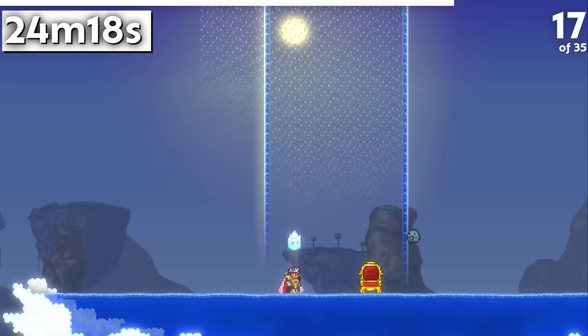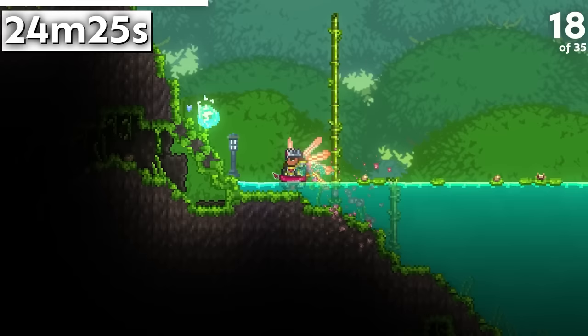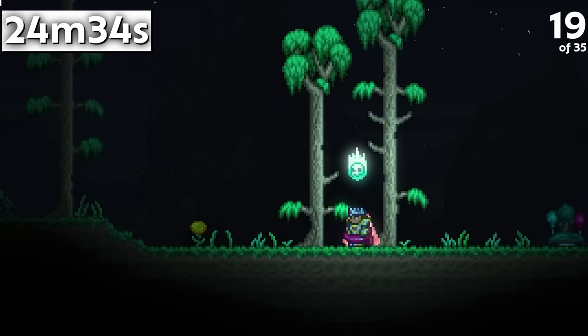Before 1.2.4.1, the Slime Staff Summon did not require mana upon use. Being in an inner tube in water, riding a flamingo in water, being drunk, or being on a non-golden toilet all raise fishing power by 5 each — a random addition, but perhaps useful in the early game.